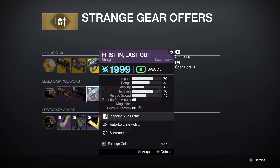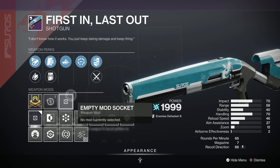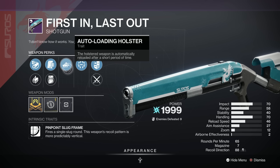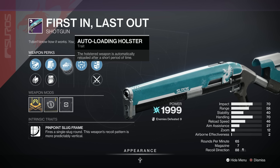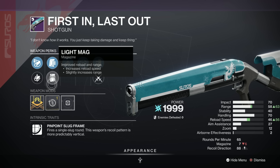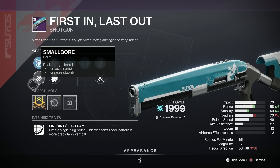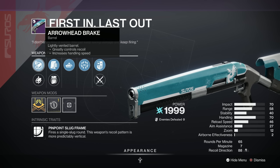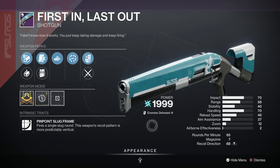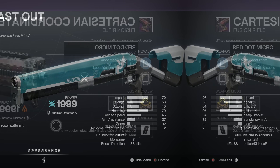Right then, next one — First In, Last Out. For this one we've got an overall C on Light GG. We've got Surrounded — I think that's pretty good for a shotgun — and Autoloading Holster. That's not bad, because you can swap over and it'll reload after a short period of time. Appended Mag or Light Mag, and Small Bore or Arrowhead Brake. It's a Pinpoint Slug Frame and it's Arc. Even though it's a C, I think that's actually pretty good.